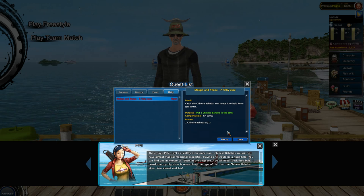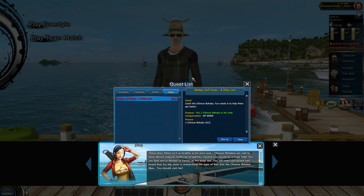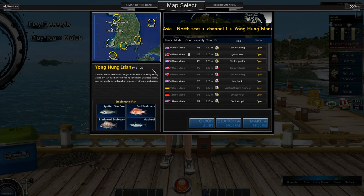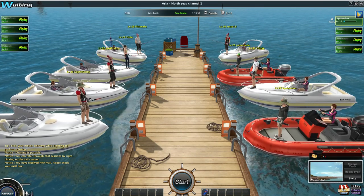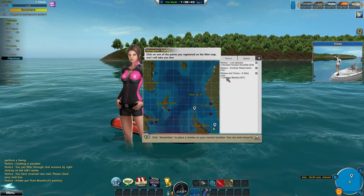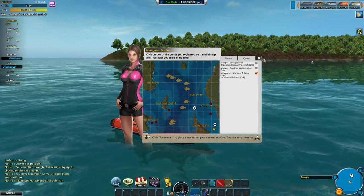Now we need to go to Mokpu or Yeosu — those are the two places where it can work, as you can see here. I'm going to Mokpu because I know that place very well. We're now in Mokpu. Let's open the map, and as I showed in my beginners tutorial, you can click it and see the icons for where we can catch the Bahaba — that's the fish we need.